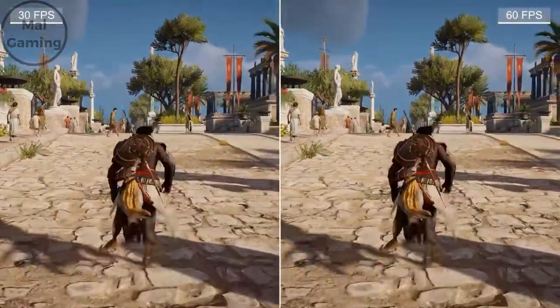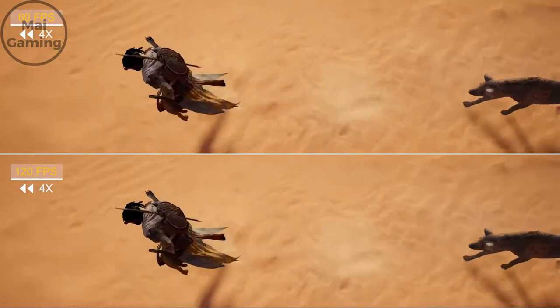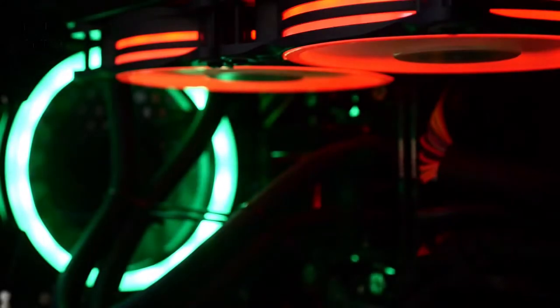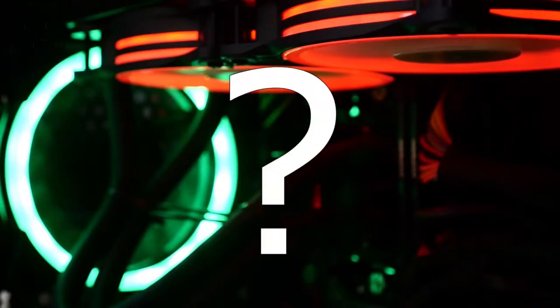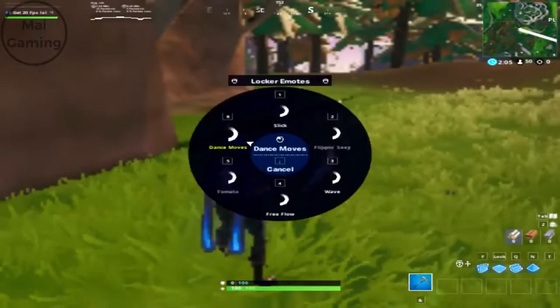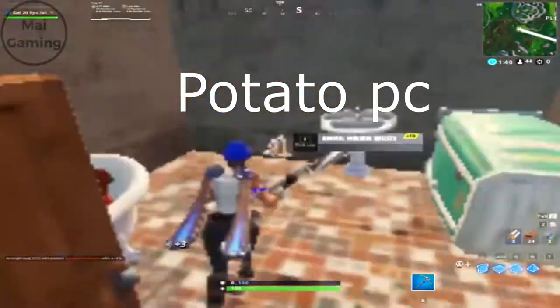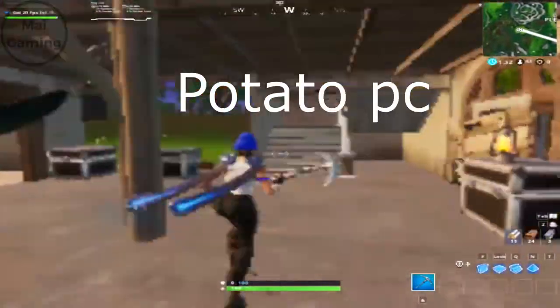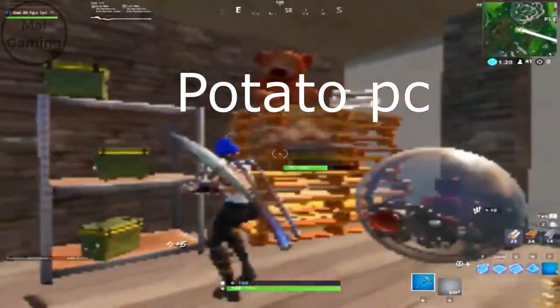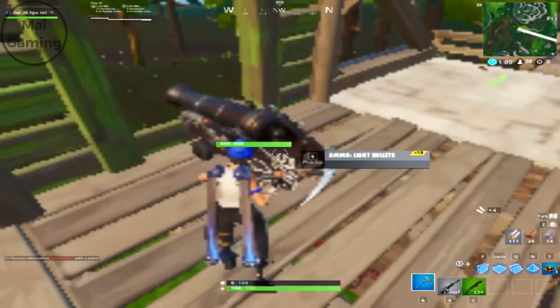First of all, you get more FPS. Pro players generally play on high refresh rate monitors like 240Hz, and it's very important to maximize that, even with the sacrifice of detail in games. Now you might think most pros probably have good PCs, so why would they lower their graphics? Well, let's say you're playing a Fortnite competitive scrim game. There will be at least 50 players alive in the final circles, and many pro players had huge issues with their FPS, often dropping to the low 100s when they'd normally get around 300 to 400. This could happen in other games during intense scenarios too, and pro players want to avoid that as much as possible.